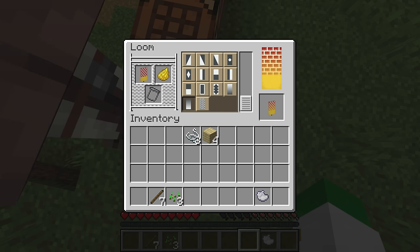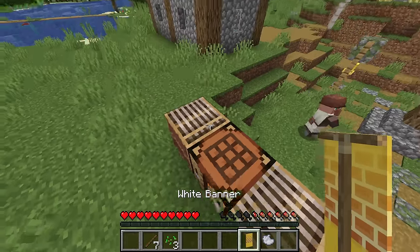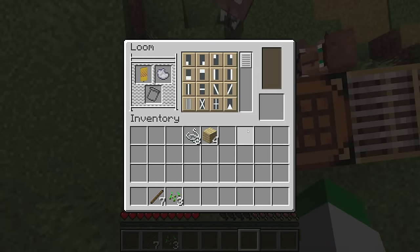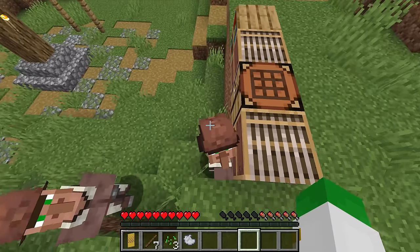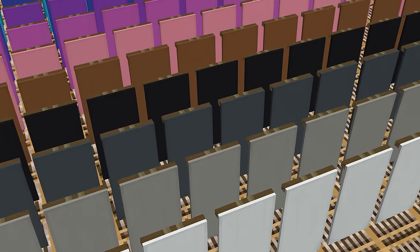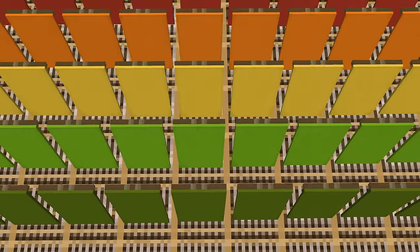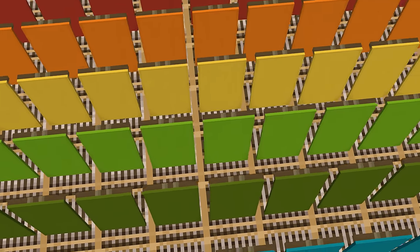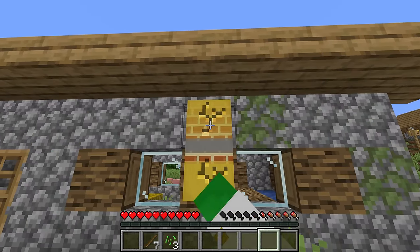I believe there's well over one trillion different types of banners that you can make, although in terms of ones that are actually recognizable from one another, the number ends up being closer to a meager 23 billion different banners. This is definitely the most customizable item in the entire game, really being like a sort of customizable painting.